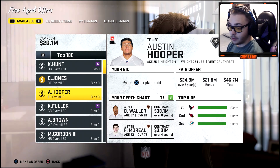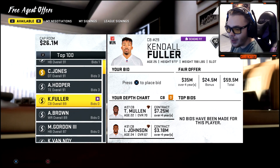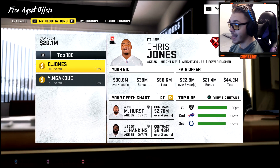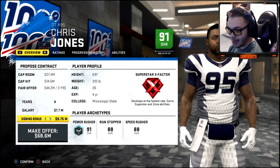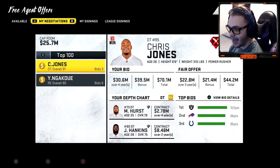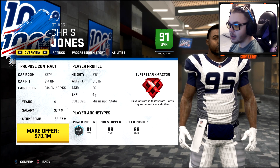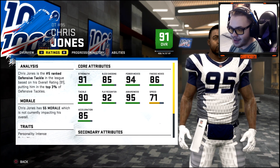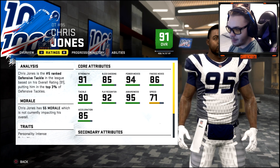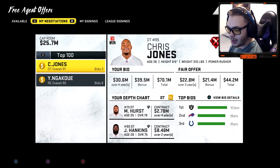There's definitely a lot of talent available, though we don't have the best cap situation. We're going after Chris Jones — he has an X-Factor — and I'm increasing the offer because I really want him. He played for Kansas City, who's likely the team we'll have to beat to make the playoffs. He's got great moves, good block shed, finesse moves — literally anything you'd want in a lineman.